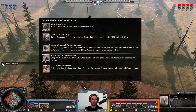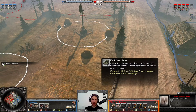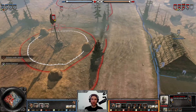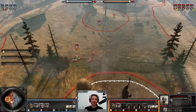Guards Rifle Combined Arms Tactics is one we haven't seen before. It offers one particular perk I don't see much use out of, but we'll discuss it regardless. This is going to be the KV-1 heavy tank — it comes at tier zero but you need tier four to actually unlock it, so it's not a front-loaded perk.